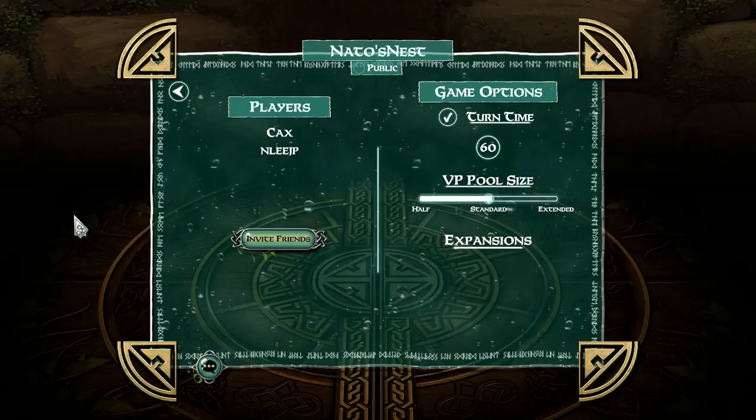We're here looking at our different game options for Mystic Veil. What do you think for turn time, Nato? 60 seconds — a little bit of pressure. It is a speed game. We'll do the standard pool size. Yep, that's fine. So we'll stir her up here.